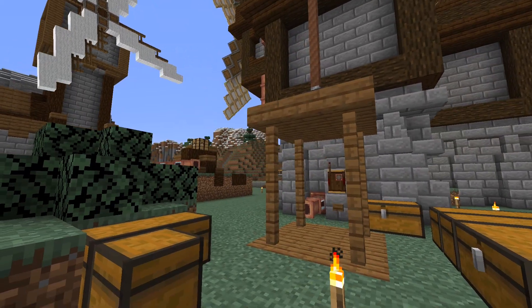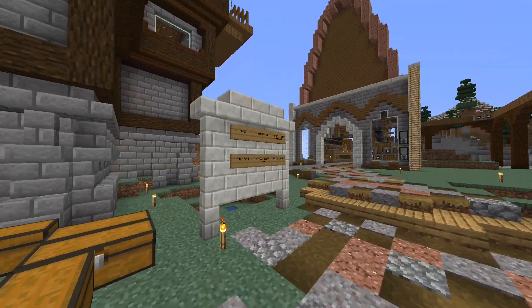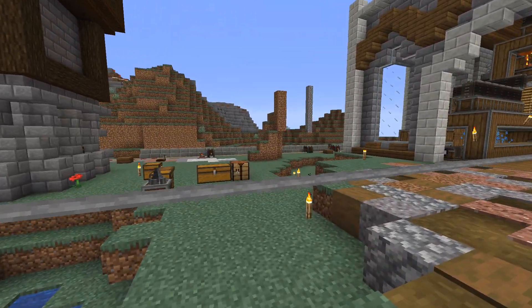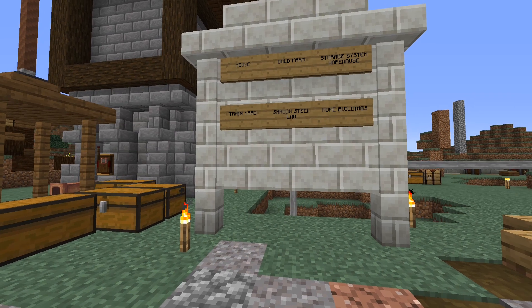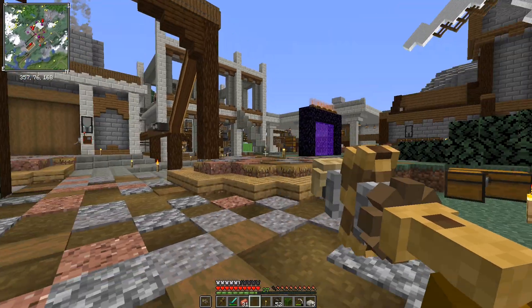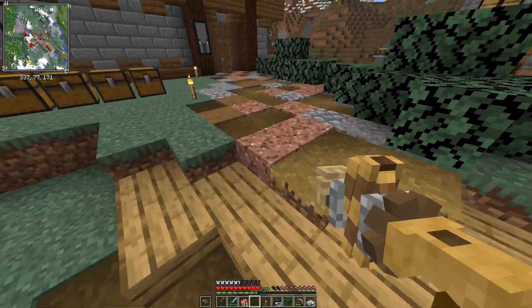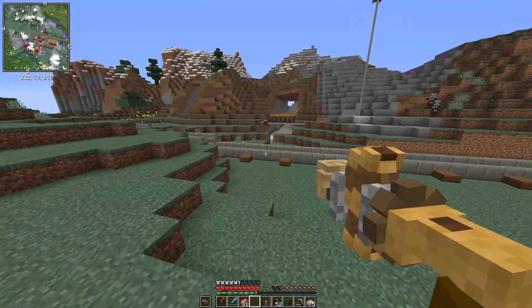If you missed the last live stream, we worked on the storage system — I'll go over how that works in a bit. We also have the train yard, which is probably going to be a bit later because I want to get these things done first. Then the shadow steel lab, that's going to be after the warehouse today. And then we have more buildings, because if it's industrial it's probably going to be pretty dense with factories.